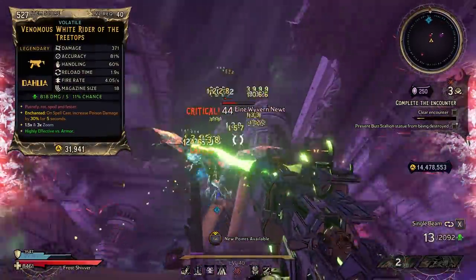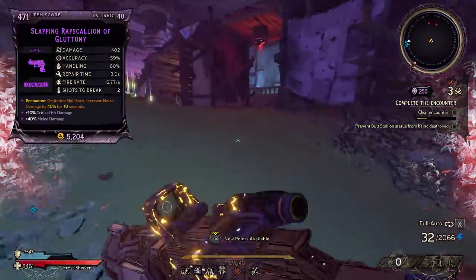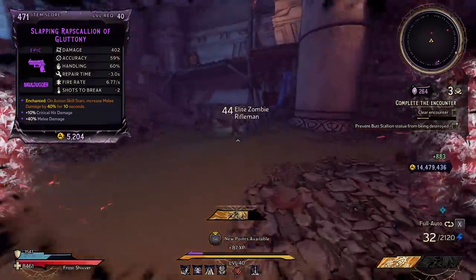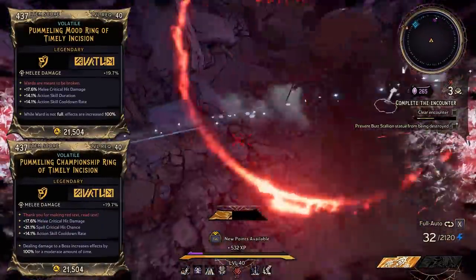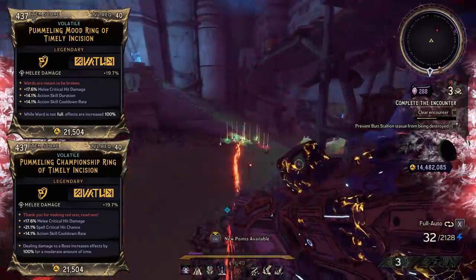The White Rider is a really good choice — put it on single beam, not dual beam, and you can take care of all your flying enemies and get out of fight for your life. This one is optional. The highest melee damage I've seen in the game is 40 on a blade, so if you want to go for absolute perfection during single mobbing you can swap to this. For rings, just go with the typical Mood Ring and Championship Ring.